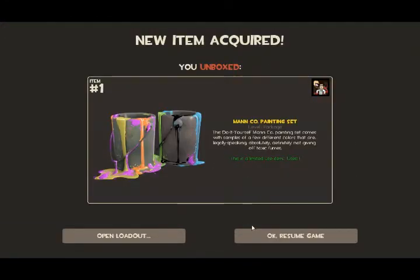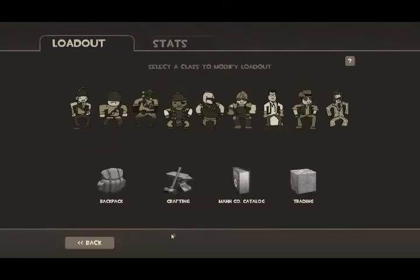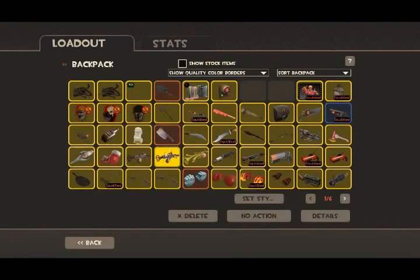I'll get some paint cans. I'm going to open those in a minute, and I'm going to put them on my L.A. Noire hat thing for my Spy. I have two of them — a spare one and one I crafted ages ago.